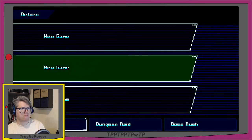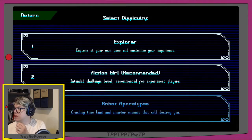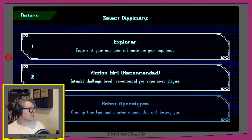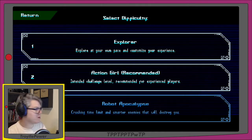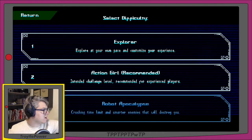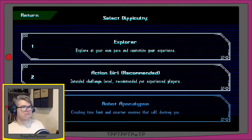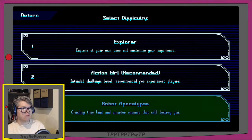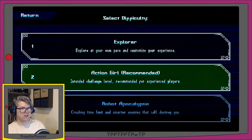This has more options to it than I would expect. If you see me looking around weird on the video version, it's very windy outside and it keeps sounding like things are happening. The game volume also still feels loud — going to turn that down a smidge. Difficulty levels: Explorer, Action Girl which is recommended, and Robot Apocalypse. Let's use Action Girl — intended challenge level, recommended for experienced players. Seems fair.